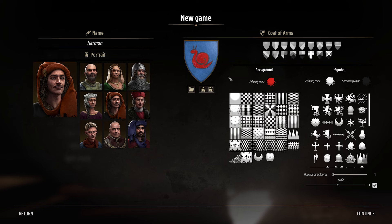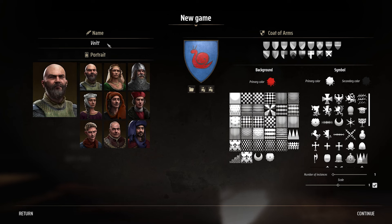This is my coat of arms — a little red snail, that's us. The character looks like an older guy; he's going to be Boring Lord. That all looks good, let's continue.